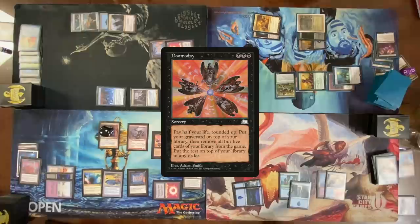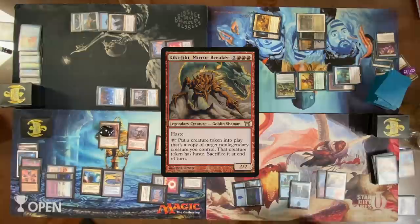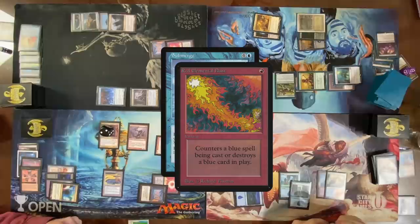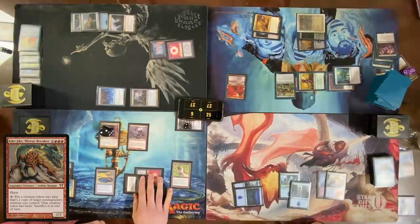He's drawn so many cards — cast Doomsday. Activate Grenzo — put a Kiki-Jiki into play. Activate Kiki-Jiki, making a token copy of Zealous Conscripts. Before that resolves, cast Submerge to return a creature to the library. Mental Misstep! Damn it! The Submerge target was Kiki-Jiki, so Kiki-Jiki goes back on top of the library.